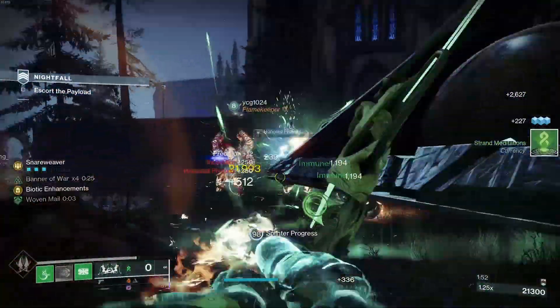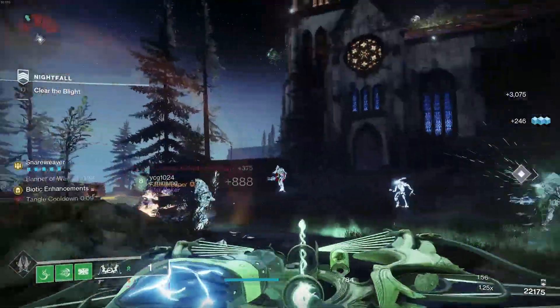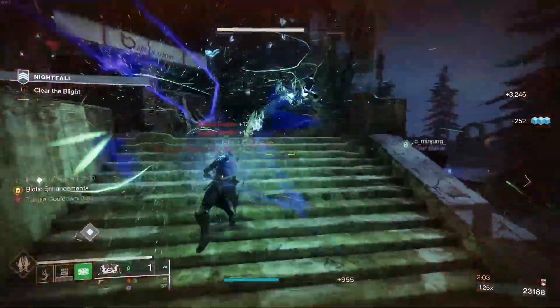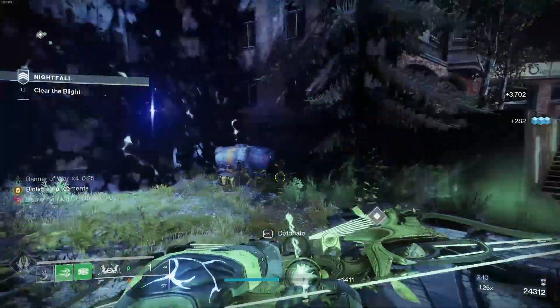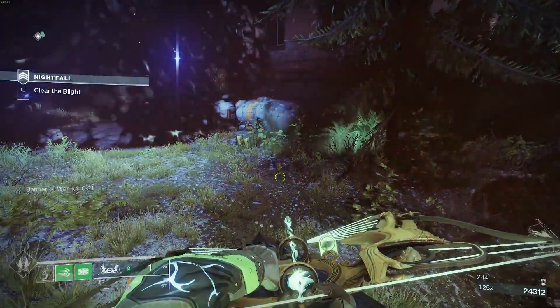When you're using this it means you can constantly get the suspend going. If I use Drengr's Lash as well and use my class ability to suspend things, I could have suspends going all the time — because when you kill suspended enemies with certain fragments you get class ability energy, and when you use your class ability you get suspends going as well. There are a ton of ways to kind of get this going.